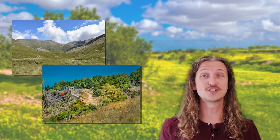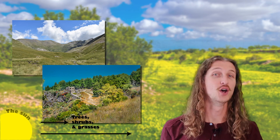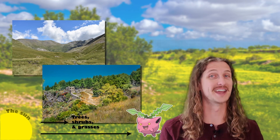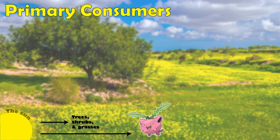Most of southern Paldea is similar to Mediterranean grassland or mixed grassland forest habitat, which makes most of our producers a mixture of grasses, shrubs, and trees, with our only Pokemon producer being Hoppip.